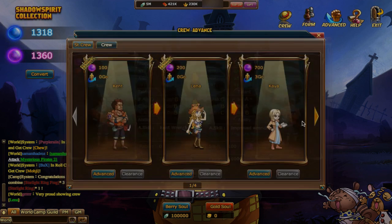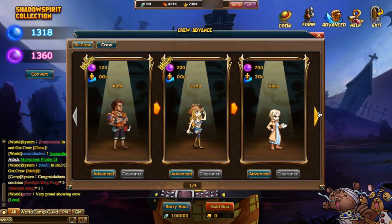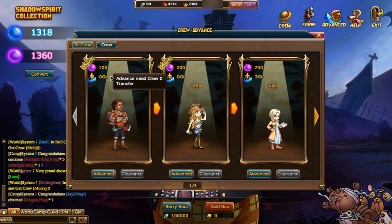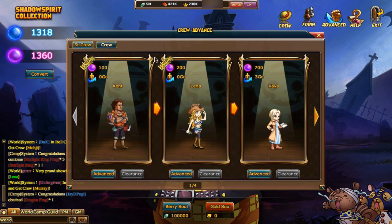If you advance later on it will be like three reborns, level 75, 770,000. Crazy, right? Let's take a look. So first off you've got your standard crew. I remember from the guide: you got Kent, Lina, Kaya, then Vivi, Usopp, Nami, and Chopper.